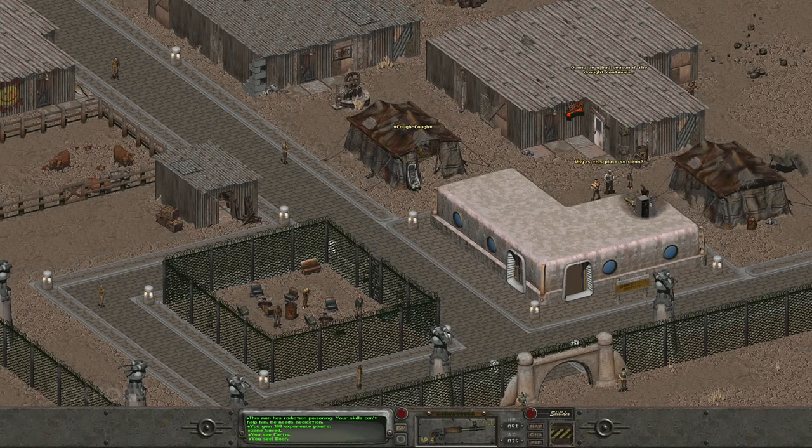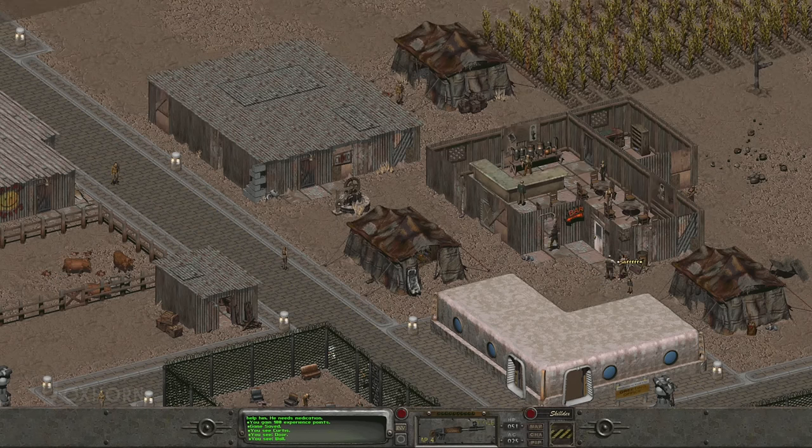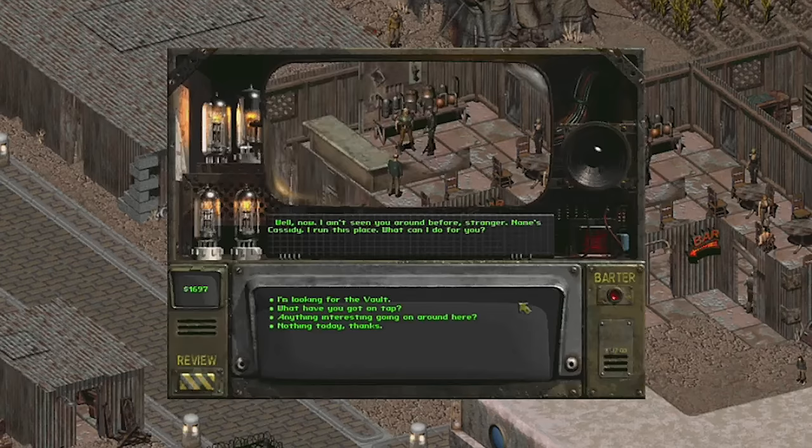Heading north of the tent and passing by her son, we can head towards the bar. It's a much larger structure. The bar patrons don't say much — they all recycle the same dialogue, continuing to talk about the drought. But the man behind the counter is a chatty sort of fellow. Well now, I ain't seen you around before, stranger. Name's Cassidy. I run the place. What can I do for you?